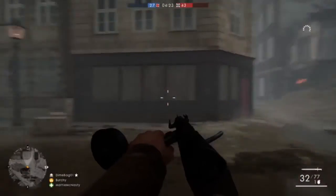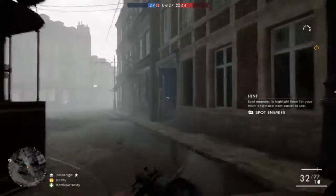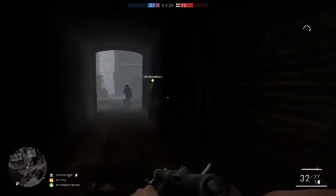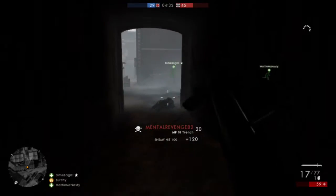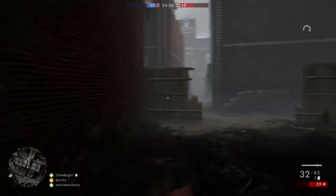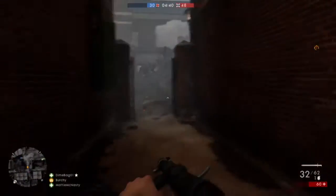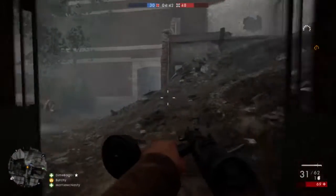Scout and assault classes are very similar in that your objective is to simply kill as many people as you can and protect your team. Scout, I guess, lets you protect your team a little more by picking people off from the flank, but your main objective is still to kill and take out enemies.